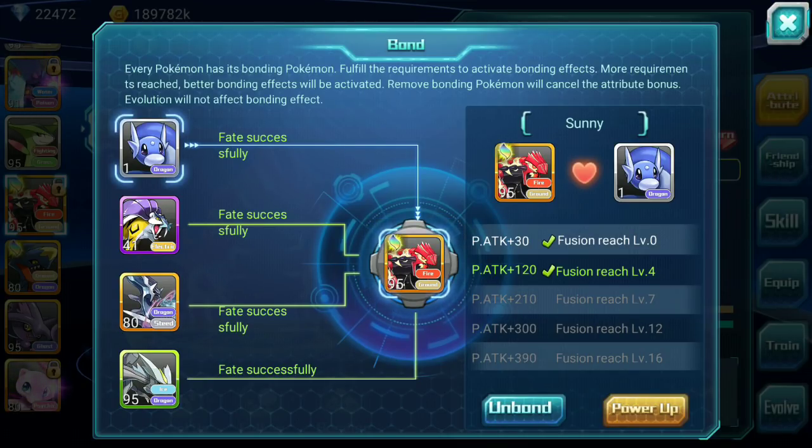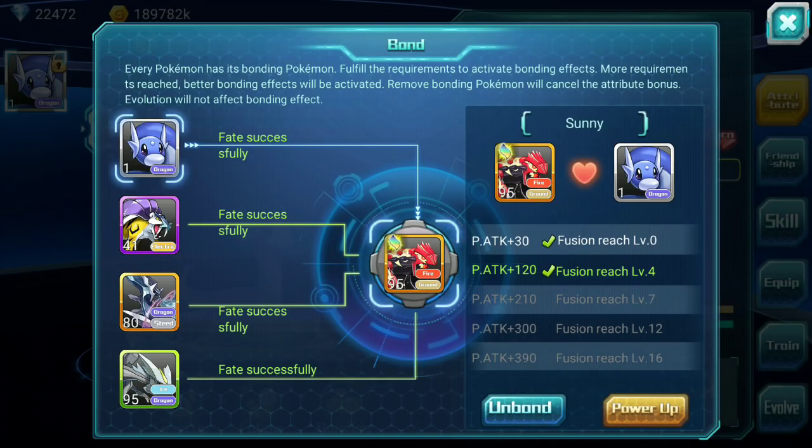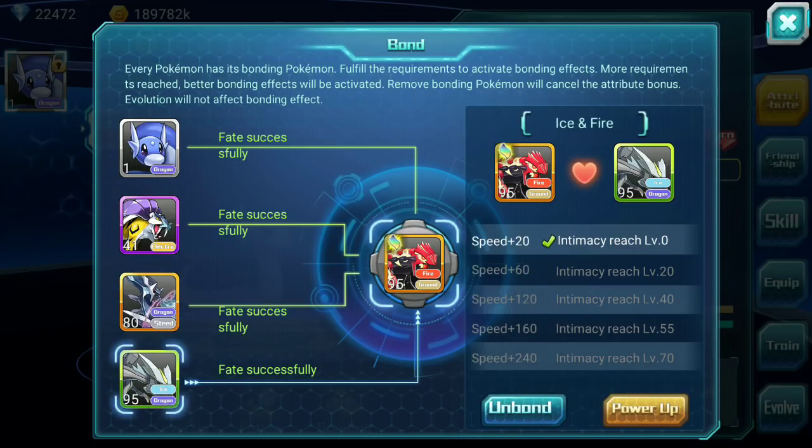For Bonelings, you have Dratini as Fusion for P-Attack, which is really important — you can do some damage. Then Reikyu as Intimacy for Pirak, so 2 Pirak here. You also have HP Intimacy for Dialga, and Qum Intimacy as well.